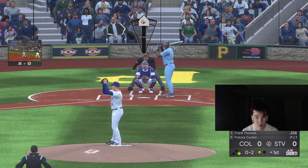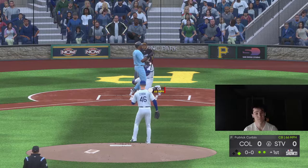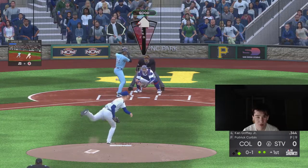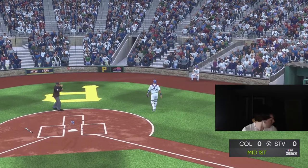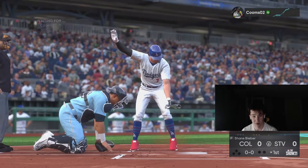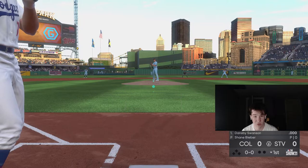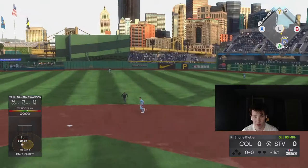I'm gonna try to throw the curveball. That's good. Okay, Dansby Swanson is maybe the biggest piece of shit on my team — I take back what I said. That might actually be a triple. I don't know what he's doing. So accurate — you talk shit about players in this game and they immediately make you eat your words.